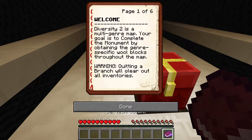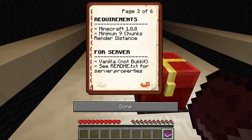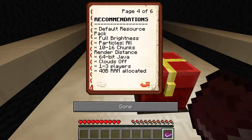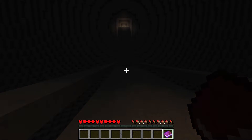Diversity 2 is a multi-genre map. Your goal is to complete the monument by obtaining the genre-specific wool block throughout the map. Warning: quitting a branch will clear out all inventory. Do not type any game commands like tp, gamemode, or give. Minecraft 1-point-whatever, minimum chunks nine, render distance, full brightness. We're not doing server, default resource pack.